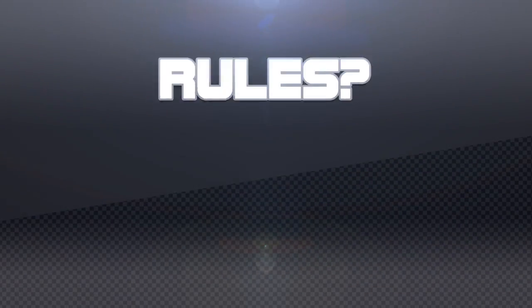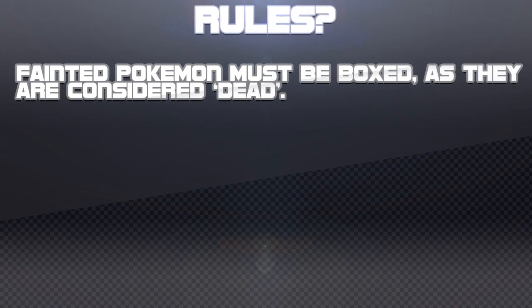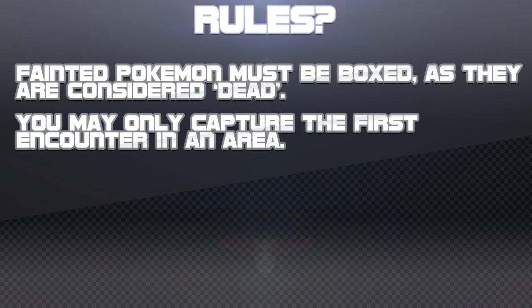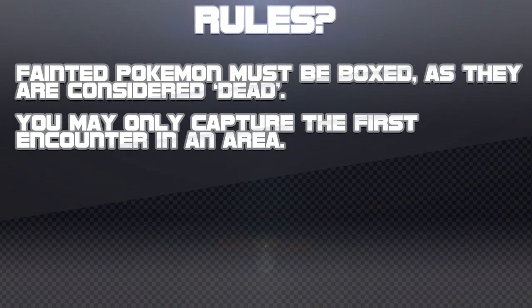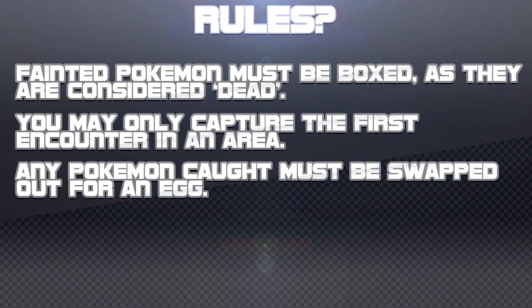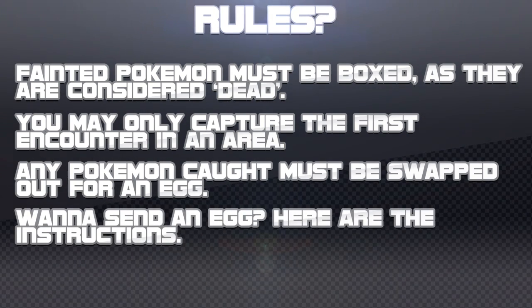For those not familiar with the Egglocke rules, here they are. When a Pokemon faints, it is to be deposited in a box or released, as the Pokemon is considered dead. You can only catch the first Pokemon you encounter in any area throughout the game, and failure to catch them means you can no longer encounter that Pokemon in that area. The Egglocke adds an additional rule: any Pokemon caught must be swapped for an egg given to us by one of you guys.